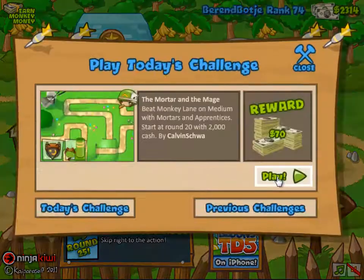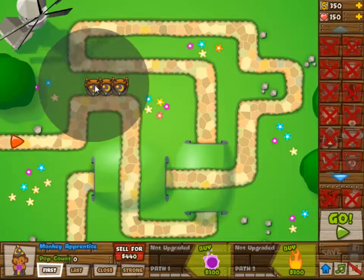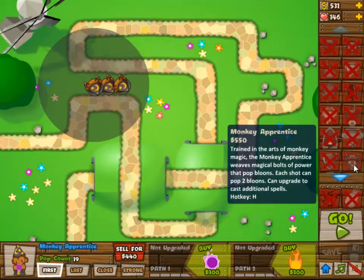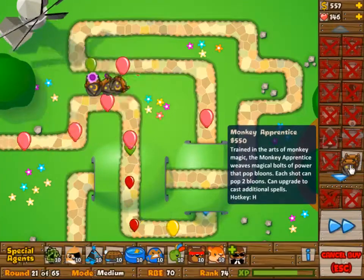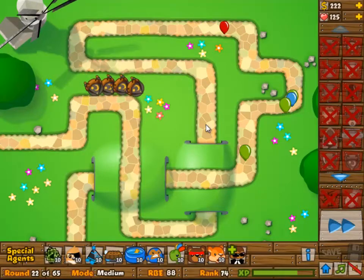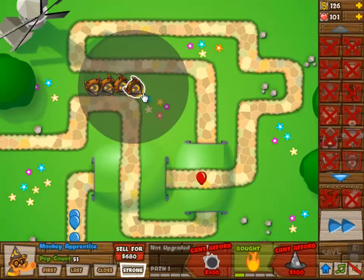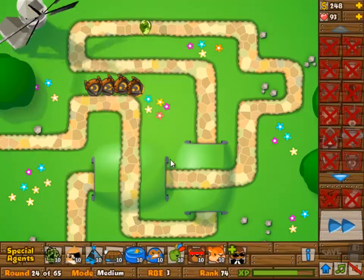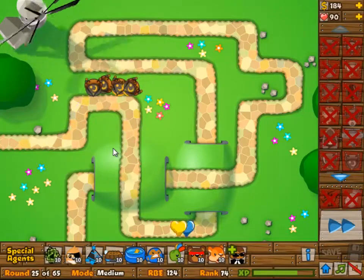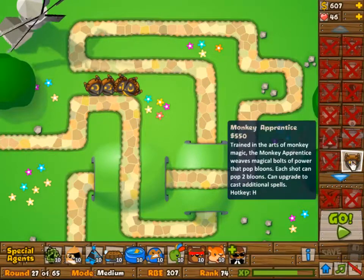I'm going to show you now what the first playthrough looked like — I did this before the one I just showed you. This one actually went a little bit differently. It is going to take another five minutes or so, but you will see that the strategy is kind of the same, except that I don't go for the 0-1 upgrade on the monkeys straight away. I first built four of them, and then continued to build more.